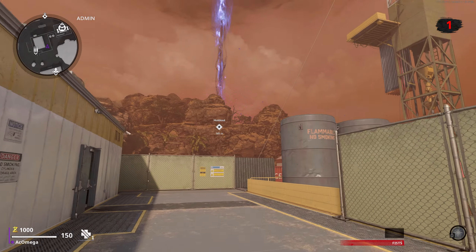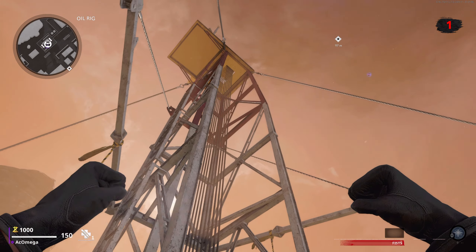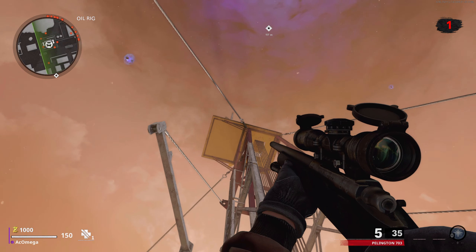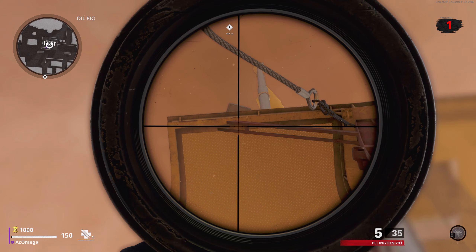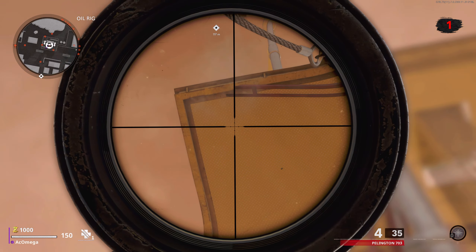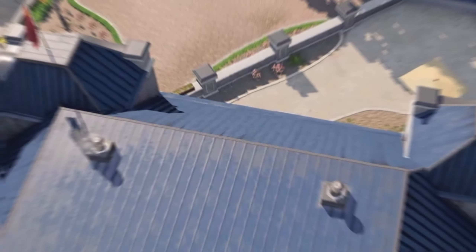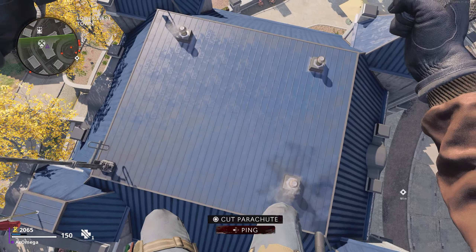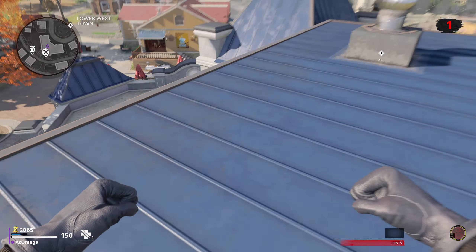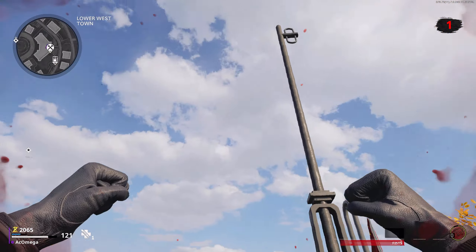Moving on to the map Duga, you may have noticed the big array radar outside — you can't really miss that. But did you know about its two underground bunkers? They are somewhat hidden and never utilized for Outbreak objectives or quests, making them rather forgettable since there's not much going on in them. However, in one of the two bunkers, you can actually find a hidden audio lock. Right here in this transmission room, you can spot the audio lock in this dark corner.